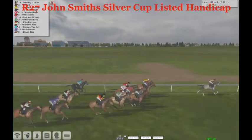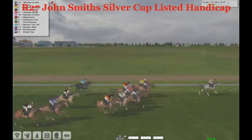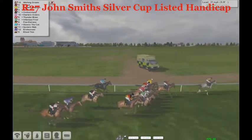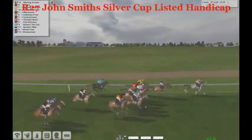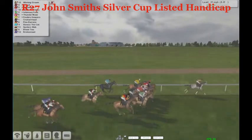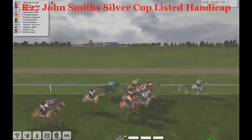This could all play into the favor of Wishing Groom as he's having it his way up in front, doing it with all the ease in the world. In second, Elrond and Finders Keepers have a lovely rail position. Westworld, Starters Orders. Pine Barrens is running really wide — seven lengths out wide and five lengths from the leader, using a ton of energy. Spiders Web is back there. Slucks the Cat has a good position, getting the run of the race.